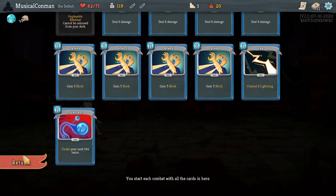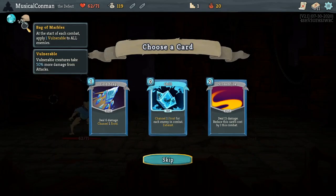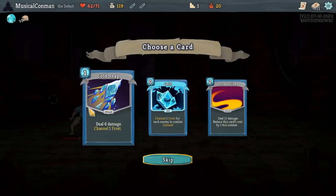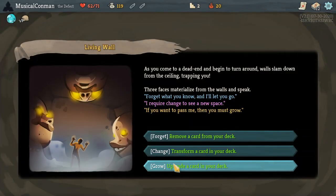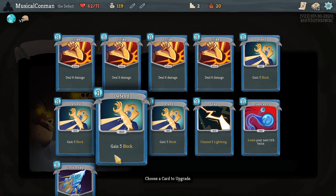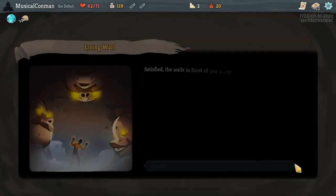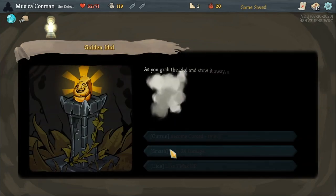Streamline or Cold Snap? Cold Snap is generally a better card. Streamline will do a lot of damage on turn one with Bag of Marbles. I'm gonna go with Cold Snap, nevertheless. Upgrade or remove? Cold Snap upgrade is okay. Oops, I can't cancel and go back. Okay, we're upgrading Cold Snap. I was thinking maybe removing a Strike, but oh well.